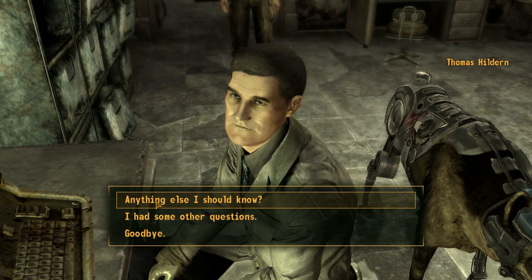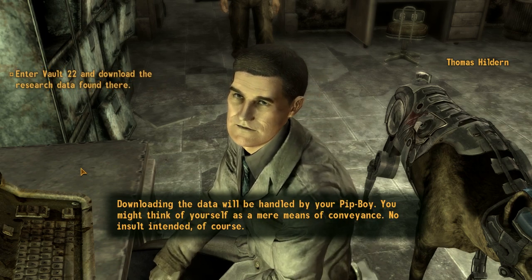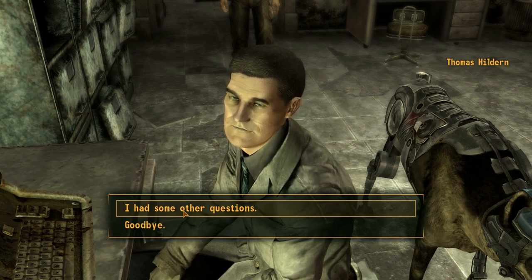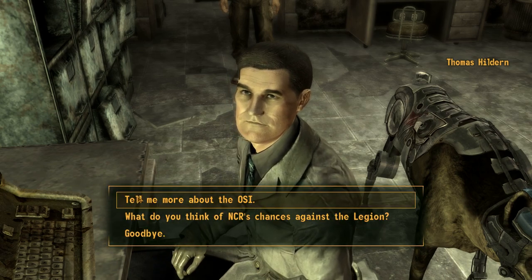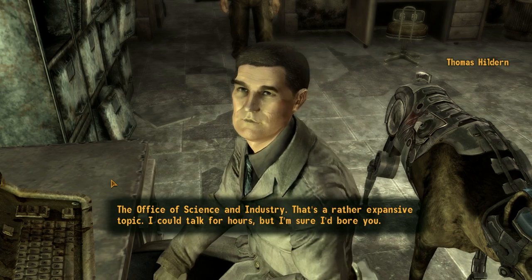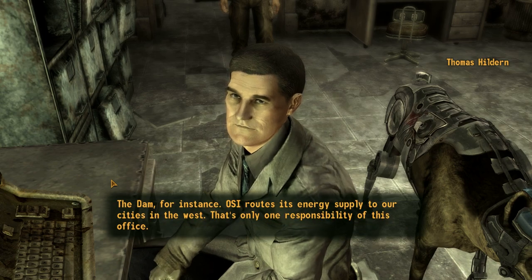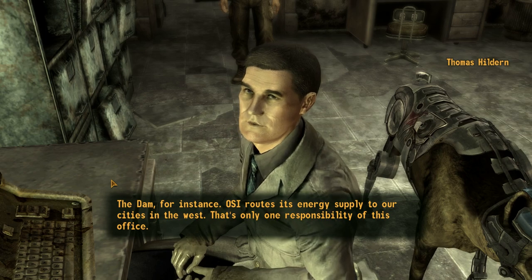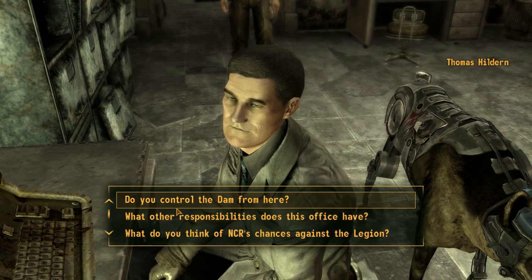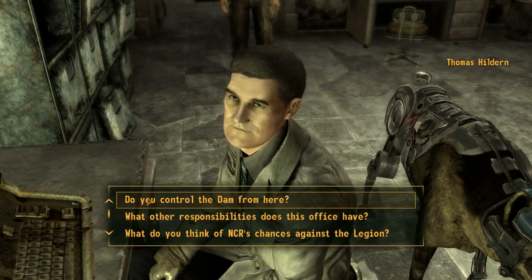Tell me more about the OSI. The Office of Science and Industry — it's a rather expansive topic. We are the leading edge of the NCR. Our work focuses on practical matters — medicine, engineering, biology. The dam, for instance — OSI routes its energy supply to our cities in the West. Do you control the dam from here? No, but we attempt to maximize its output. You have no idea how difficult it is to provide power to an entire nation. Fortunately, we also have the Helios 1 facility. One of our external contractors recently got the station up and running — his name was something like Exceptional, or Marvelous... Fantastic. Yeah, no, that was me — I fixed Helios 1. No, I better not claim credit for that considering what happened.